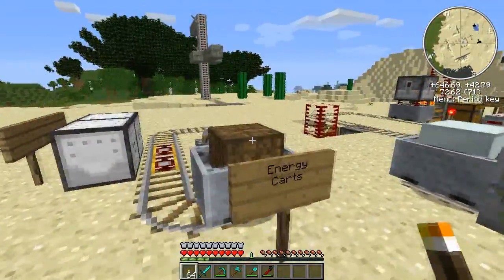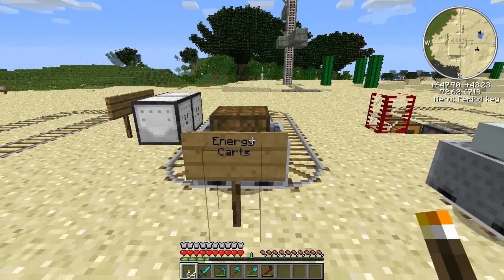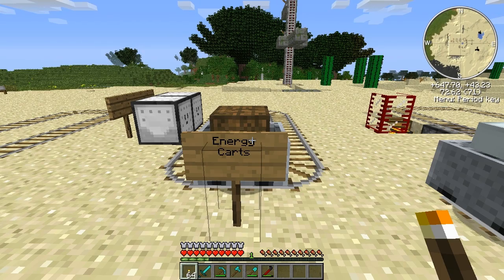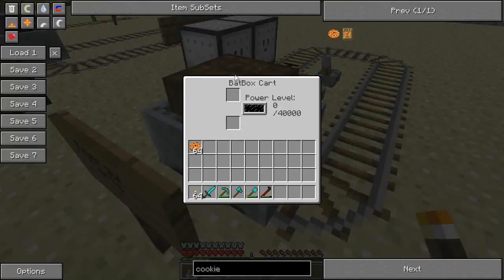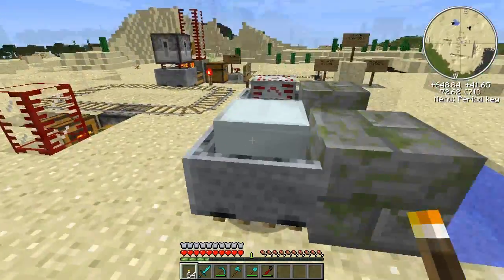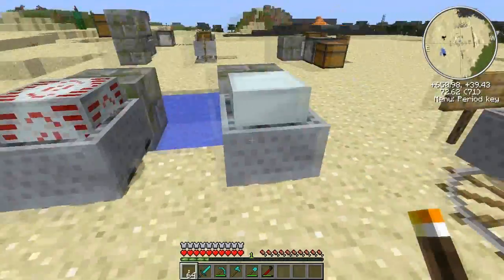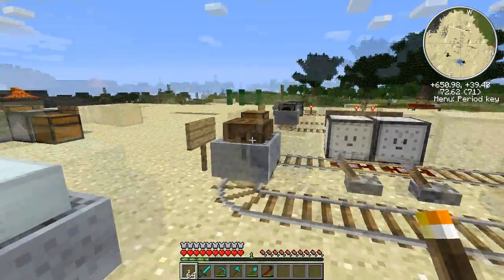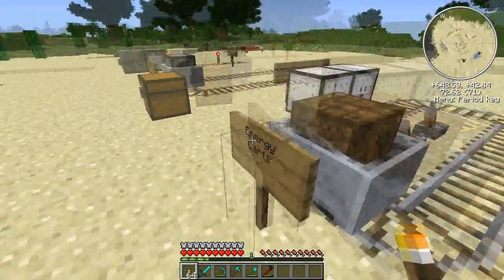Over here we have energy carts. There are three different types of energy carts. They work with Industrial Craft 2, so you need to have the Industrial Craft 2 module installed. If you're using Technic, that'll be by default. This is a batbox cart — it's basically a batbox in a cart. And then this is an MFE in a cart. And this is an MFSU in a cart. They're basically just upgraded versions of energy carts — weakest, middling, strongest. They can hold energy.